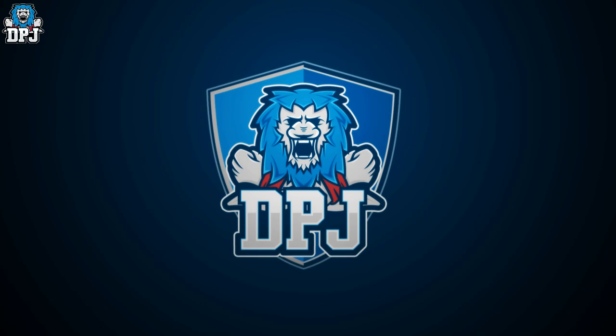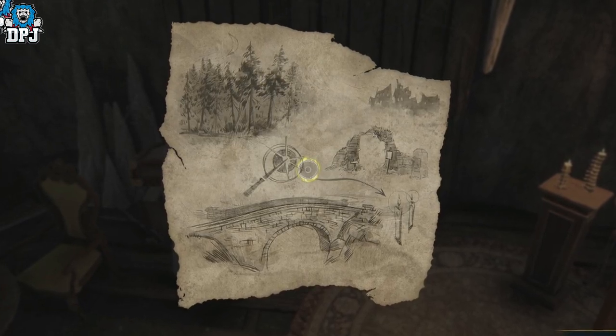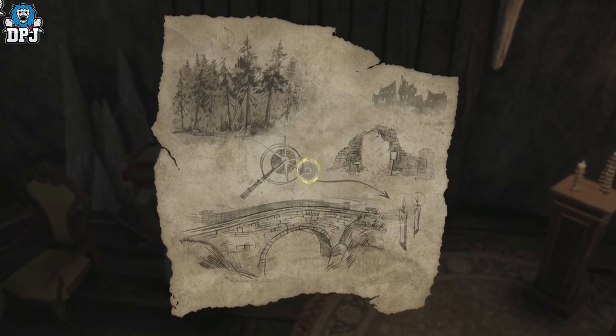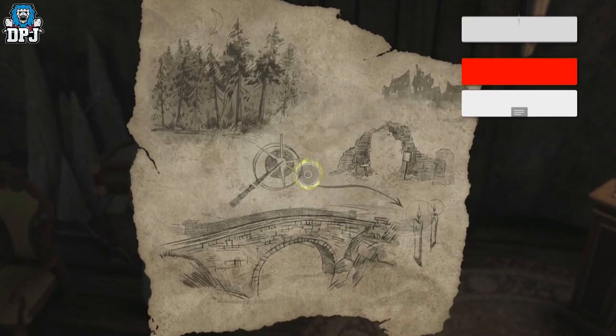Today I will show you exactly how to solve this. In your inventory you'll be able to see this map. The quest is called The Ghost of Our Love, and to solve it is pretty simple when you know what you're doing.